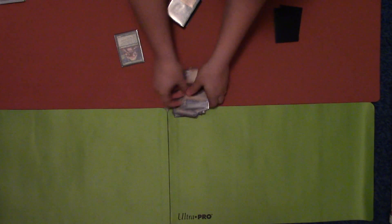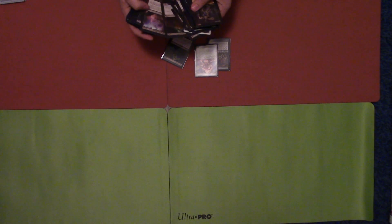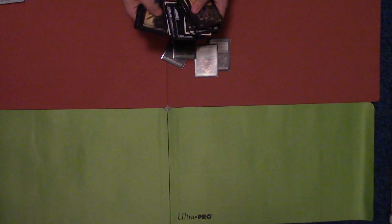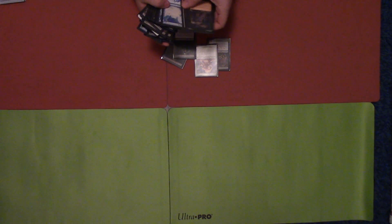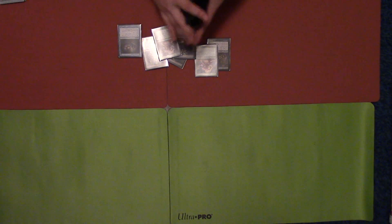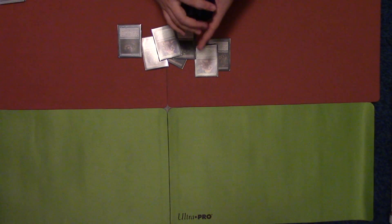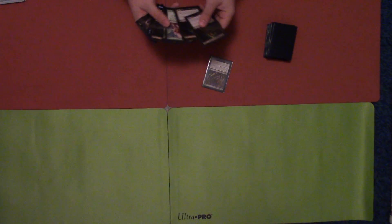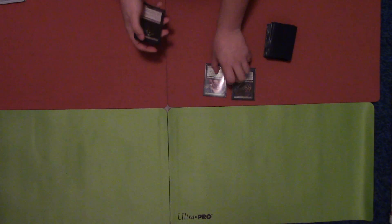Now I'll show the fastest this can go by building the perfect hand. You'd need a Phantasmagorian, Golgari Grave-Troll, two Street Wraiths, a Gitaxian Probe, and another Grave-Troll. Opponent goes and plays — they're done. I pass, or they pass. I draw my card, discard Phantasmagorian, and pass.